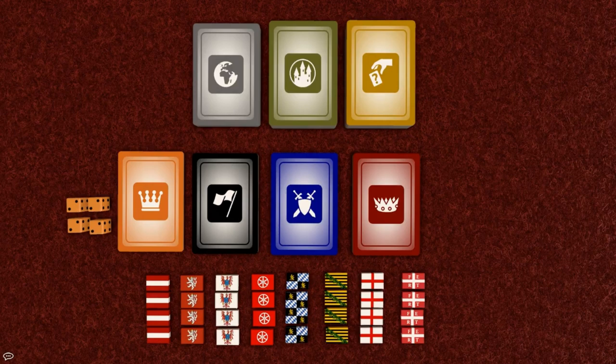There are 7 types of cards in the game: State cards, Rural cards, General cards, Territory cards, Emperor's card, Global event cards, and Action cards. Let's take a look at each type and explain how the cards work.